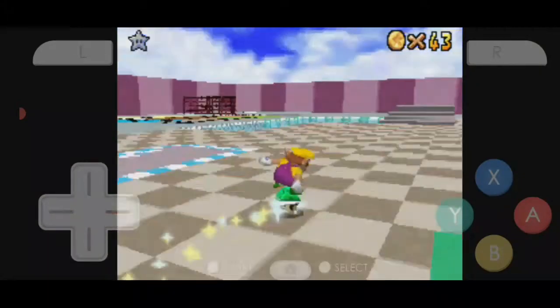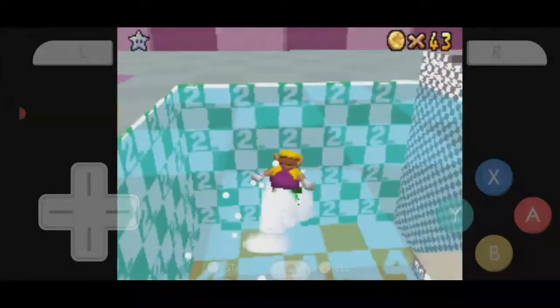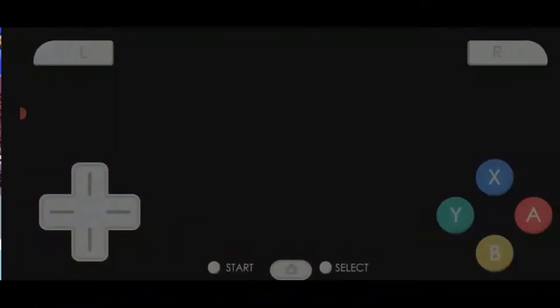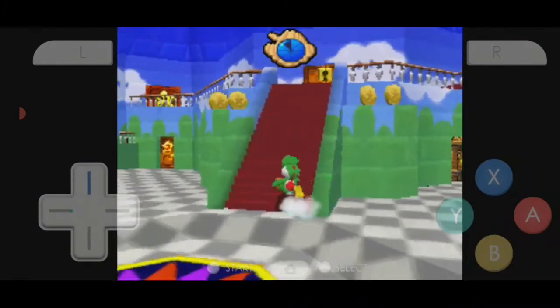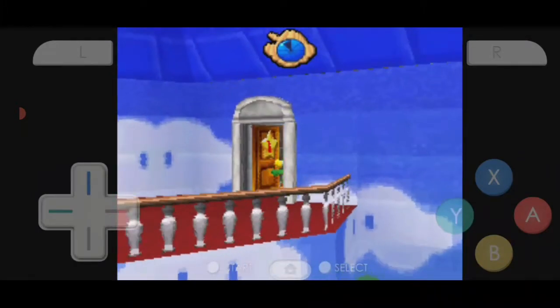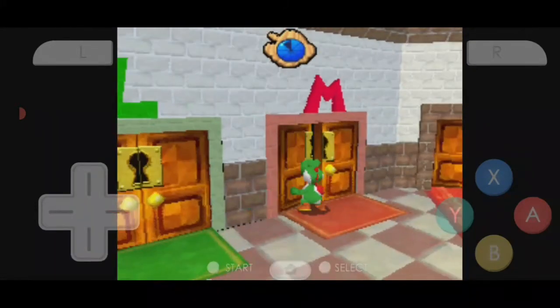And never touch the ground. There's a pool of water. Yeah, it is water. This is water. Okay, that's better. Now I think we should grab Luigi.